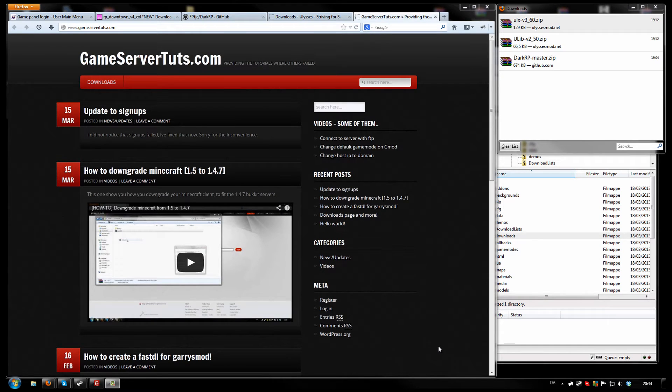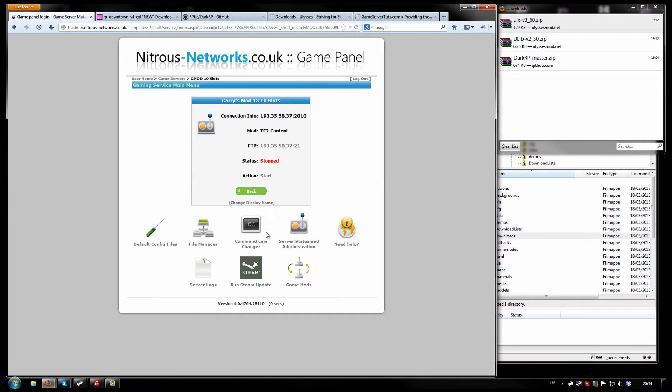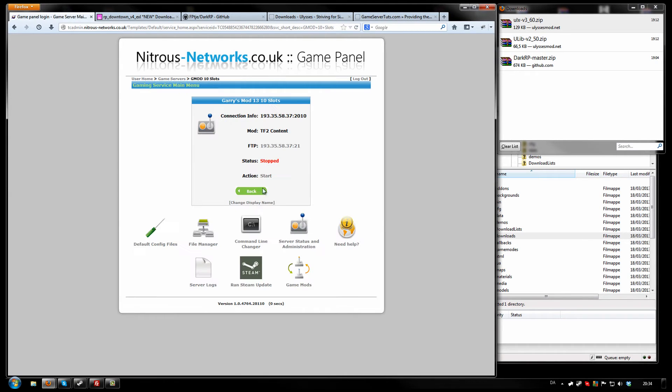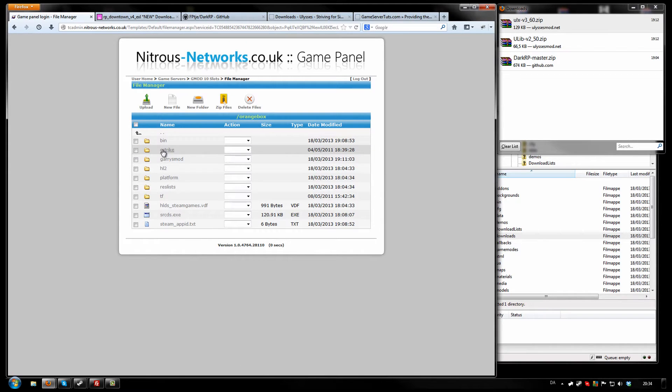Hello, GameZeroTuts.com here and I'm going to show you how to install DarkRP onto your Garry's Mod server. First off, you want to make sure that you have Counter-Strike: Source and Team Fortress 2 content installed on your server. This can be done using the Game Modes tab on TCAdmin — just install CSS and TF2. When those are done, you can confirm this using the FileManager orange box and you should see C-Strike and TF.